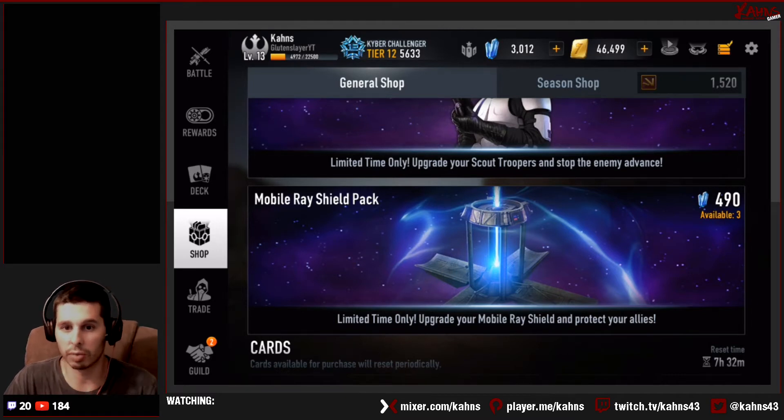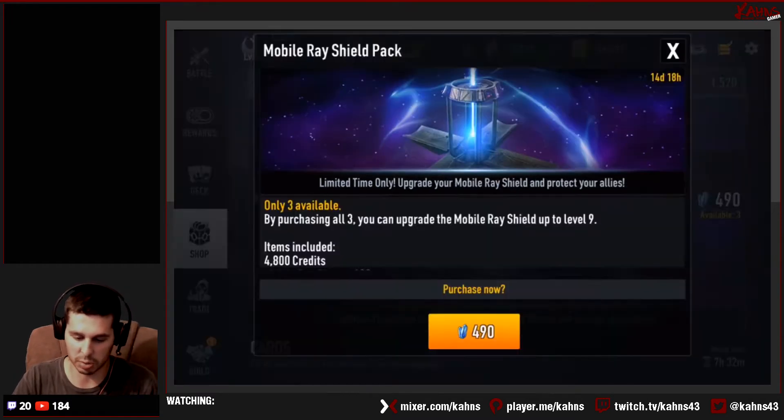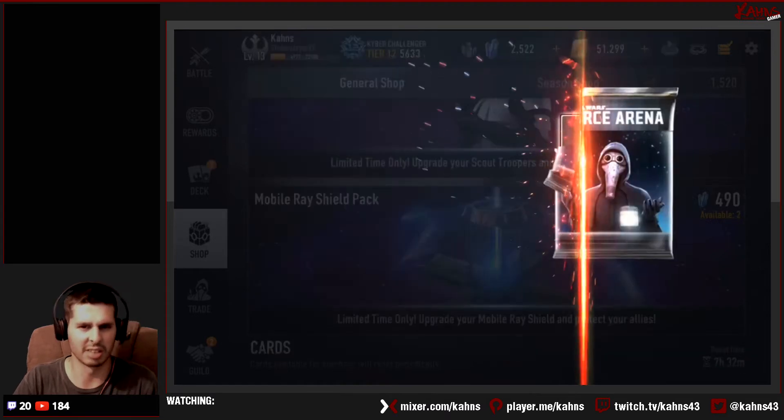I'm not really sure what to do with it yet, so I'm gonna rock my boy Bayes since he got a little bit of a buff. I got some crystals I can use, so I'm gonna purchase one of these — it takes this card right to level 7, I think.